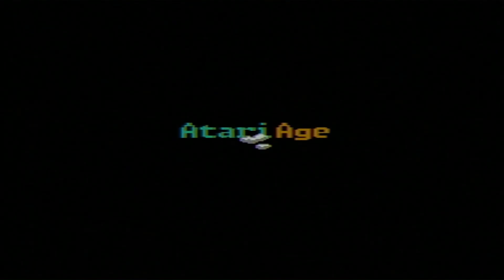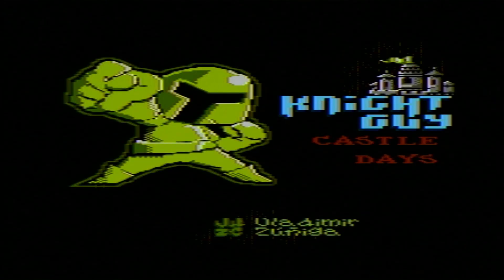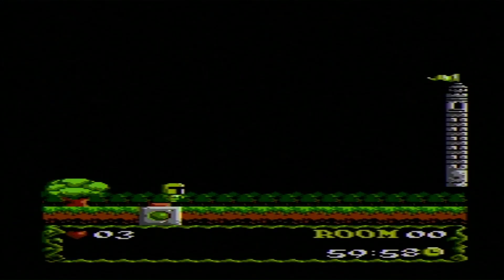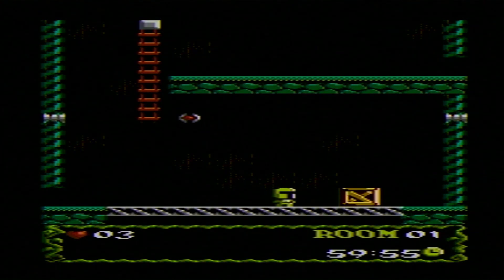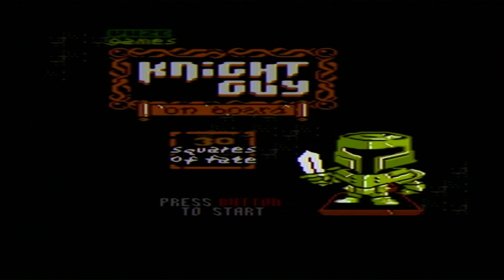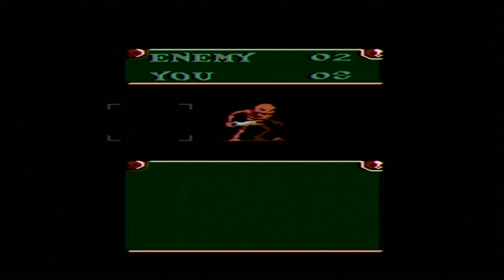Between July 2020 and April 2021, BHZC announced a trilogy of games through the Atariage forums, featuring a sort of mascot of his, Night Guy. He announced Night Guy in Low Res World, Castle Days first, a sort of screen-by-screen, side-view platformer game. Then he announced Night Guy on Board, 30 Squares of Fate, which was meant to be a unique board game-slash-minigame collection, announced in December of that same year.